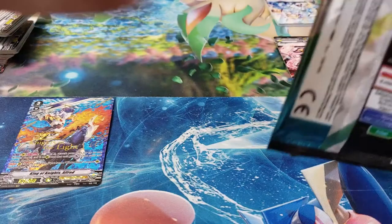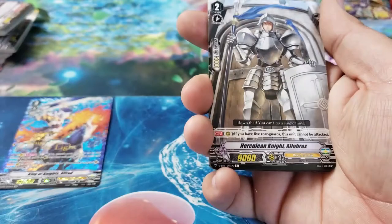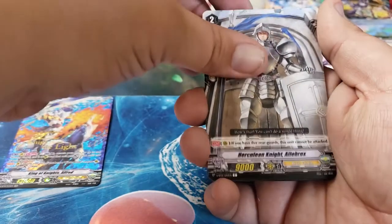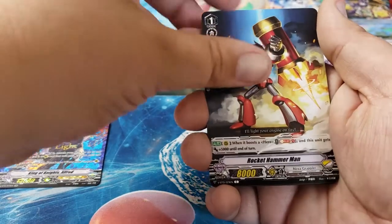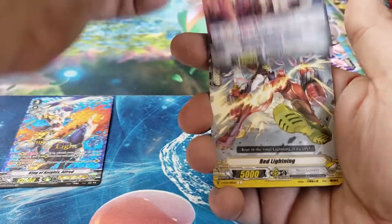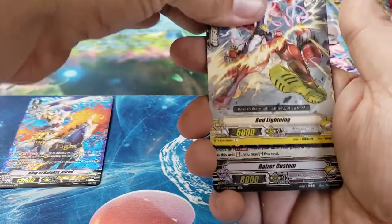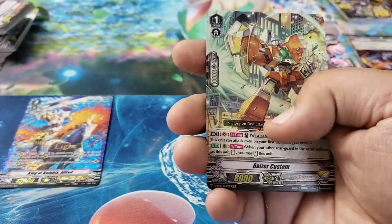Let's hope we pull at least one Dragonic Waterfall for Casey. Pack 9: Herculean Knight Alabrox, Fright Lock, Rocket Hammer Man, Resolute Maiden Chitose, Red Lightning, Hate Reflector, and Riser Custom.